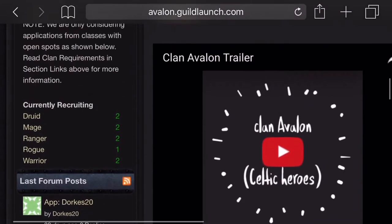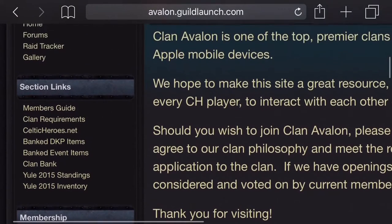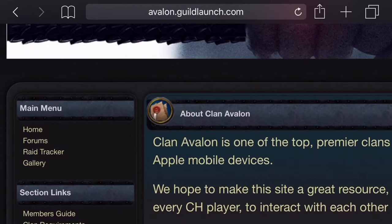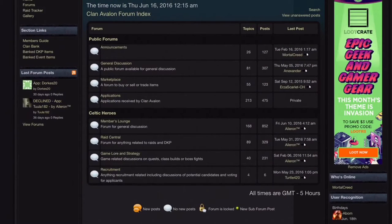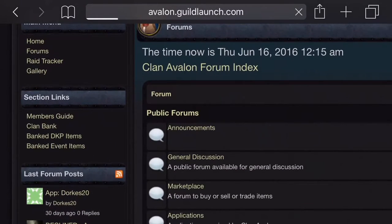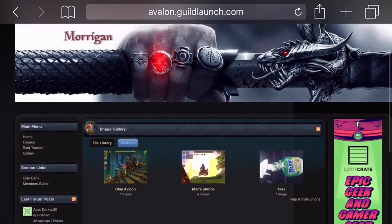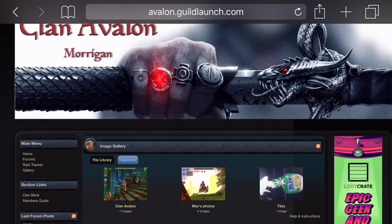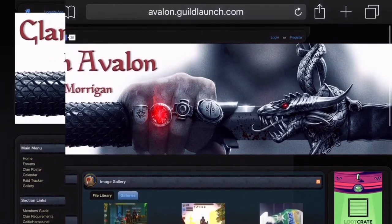It shows who we're recruiting at the moment. Up here it shows some more sections and the main menu: the home, the forums — public forums and member forums — gallery with old photos. Once you've made an account and logged in, you have to be accepted into the guild by your chieftain. I'll log into my account and show you where I'm at.